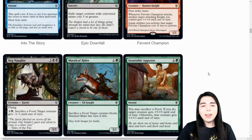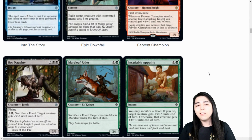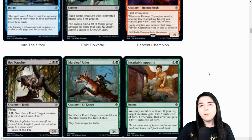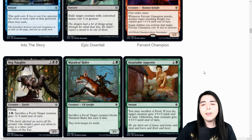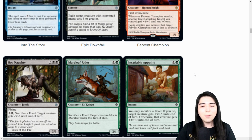Bog Naughty: five mana for a three-three flyer. Sacrifice a food to give target creature minus three, minus three until end of turn. If you're playing food in limited, this is definitely what you'd want to draft at your top end - an annoying way to just get there. Mareleaf Rider: two mana for a three-one. Sacrifice a food and target creature blocks it if able. I don't like that value because I want to sacrifice my food for something more worthwhile. Basically two-for-one yourself for a mediocre removal effect.